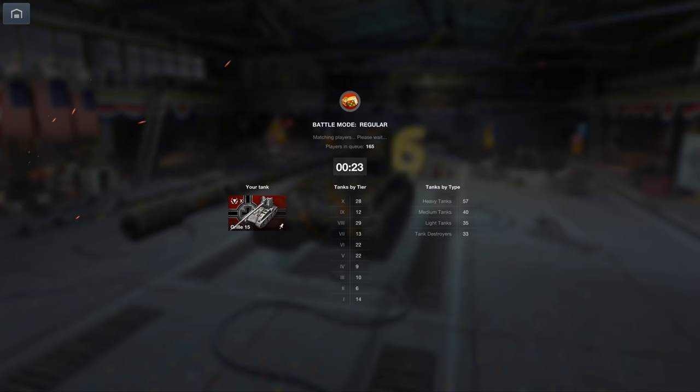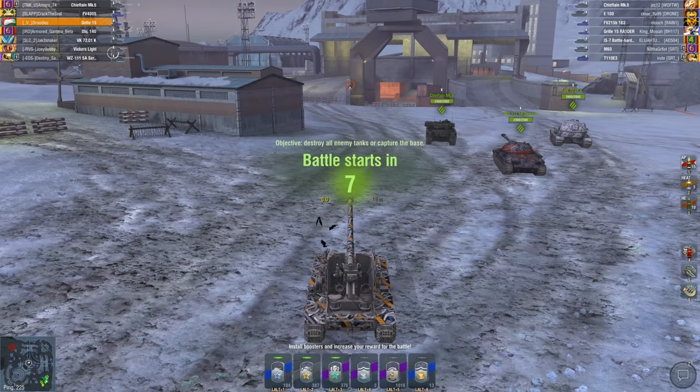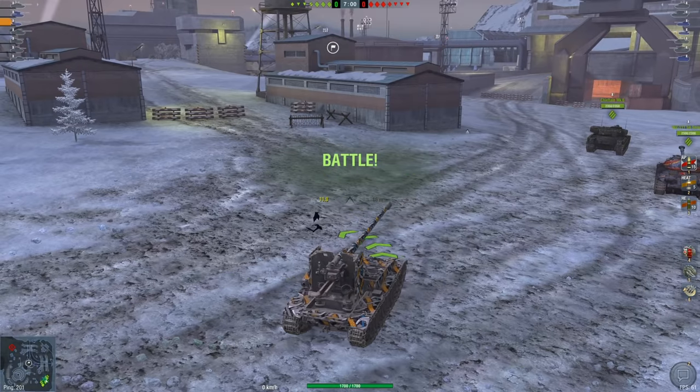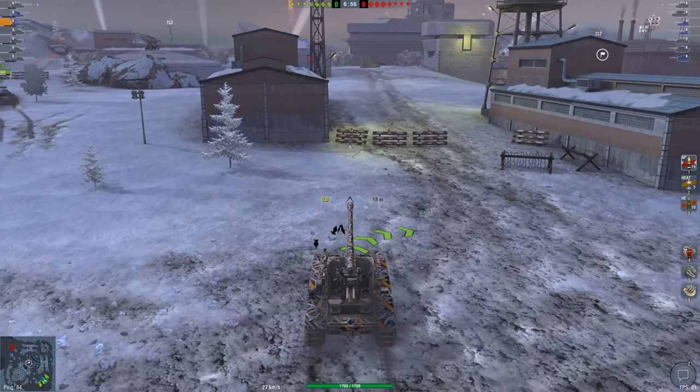You could argue the Jagdpanzer E100 or the 268 are meant to do that as well, but you can push both of those tanks very aggressively. I would never suggest pushing a Grille very aggressively because, first of all, it only has four degrees of gun depression. It has one of the worst camouflage ratios, right below the 183. And it is very fast, but at the same time it's not very maneuverable, and you have absolutely zero armor.